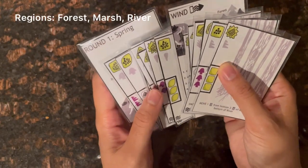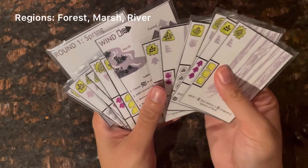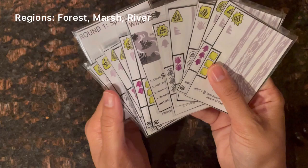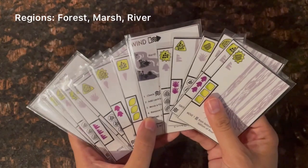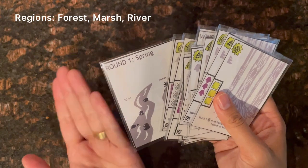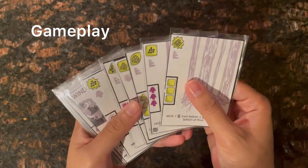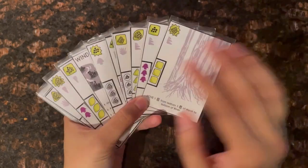In addition to showing the wind and acting as a round marker, these two reference cards demarcate the three regions of your hand. The region on top of the wind card is the forest; the region between the wind card and the round card is the marsh. At the beginning of the game all cards are in the forest and marsh. The region behind the round card is the river. The game takes place over two rounds.